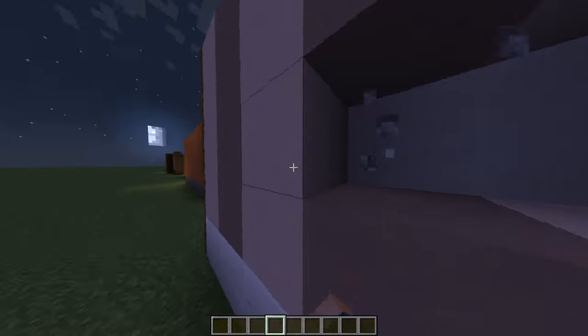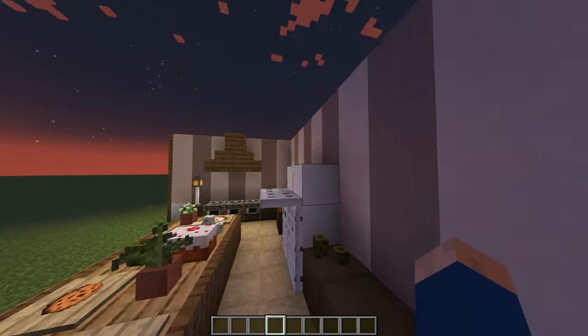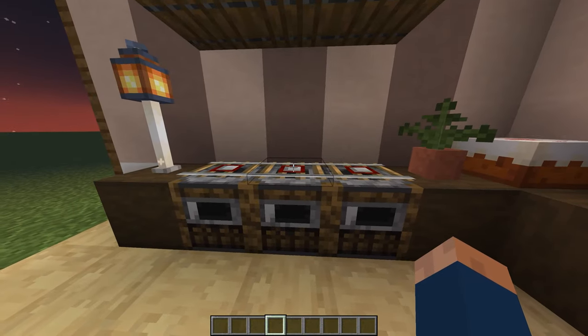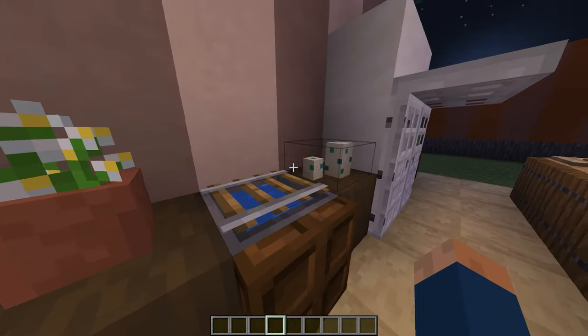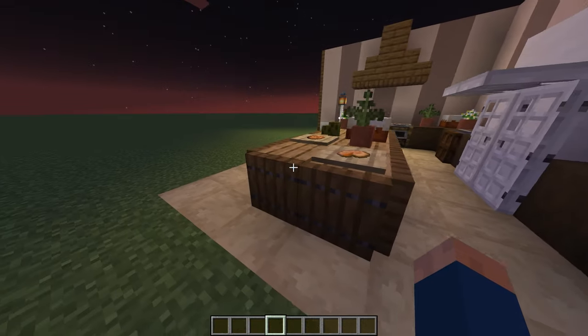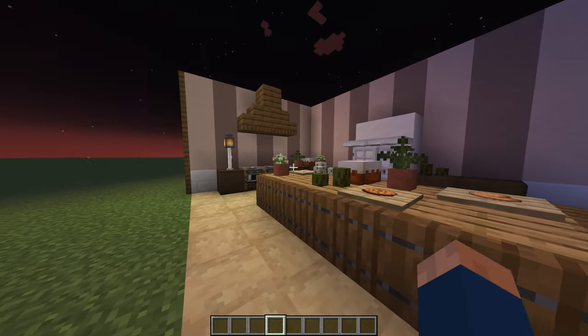See if we take these away and go back to the front, they'll be in the downwards position. This is our oven. I use rails to look like a rack, and then you have turtle eggs and sea pickles to look like some ingredients.